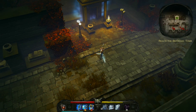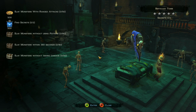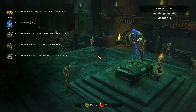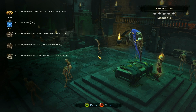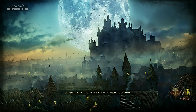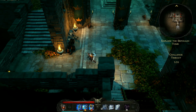Alright guys, welcome back to part 3. We are going to go ahead and head into the tomb. Let's see — slay monsters without using potions, slay monsters within 360 seconds, slay monsters without taking damage — that one we're probably not going to get — and slay monsters with ranged attacks. I don't think I'm going to do that, but we will try to do the secrets. I'm not trying to complete all challenges, but if I can do some of them, I'm going to do them.